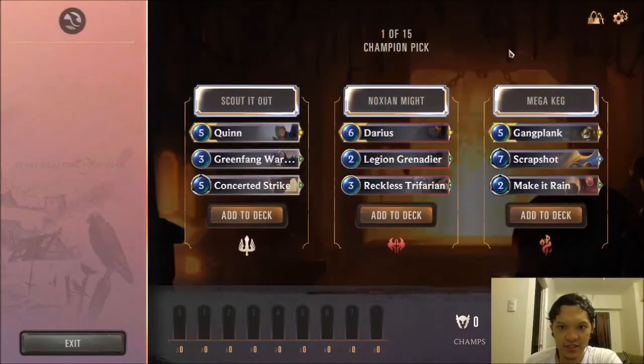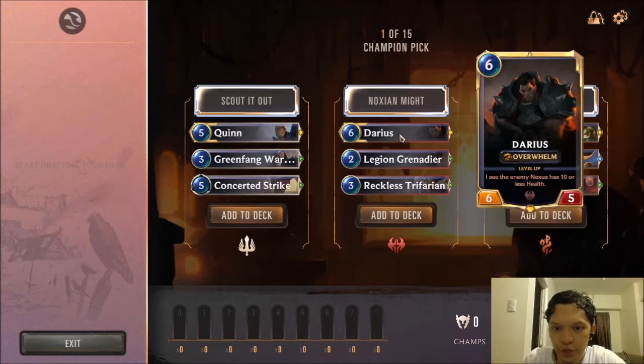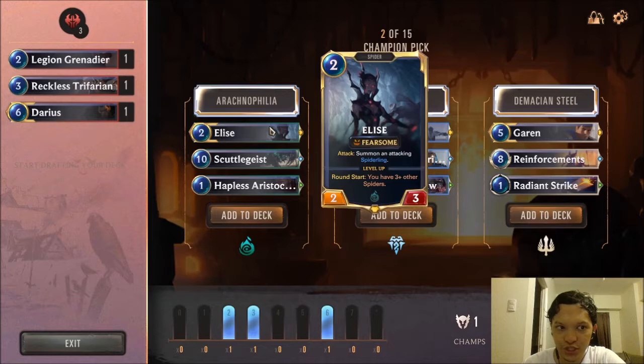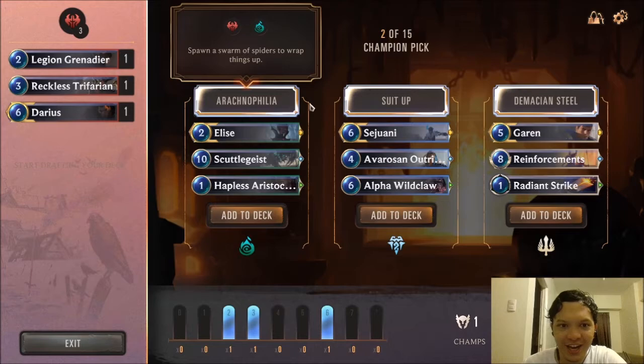See if we can get 7 wins again. We have Quinn, Darius, and Gangplank here for our first Champion picks. Overall, I think the Noxian Might pack is a bit stronger, but if we pick this we're gonna be leaning towards a very aggro-centric deck. The Noxian Might pack is a bit more safe just because we get a 2-drop and a strong late-game card or a finisher with Darius. I think the Arachnophilia pack with Elise has very strong synergy with our deck. We will take the Arachnophilia pack here with Elise.